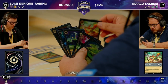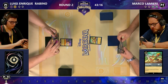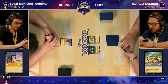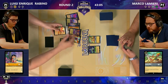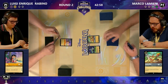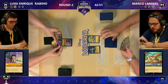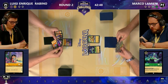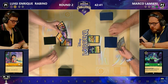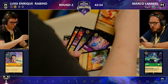Lilo is a fantastic opening one-drop, uninkable, one-one stat line, questing for two. It's not there to be a real board presence — it's not going to do much in terms of challenging — but just that aggro strategy: get to 20 as quick as possible. We see Marco throwing down the two-drop Ursula Deceiver, and Luigi is going to throw down the hand and reveal it — no songs, which can't feel good for Marco. Although we did see that location, the one-four with one passive lore gain — it's from Peter Pan, Neverland. Always nice to get a bit of passive lore gain from locations.